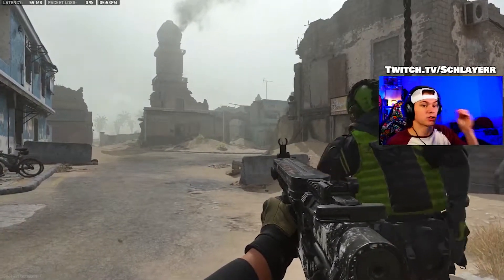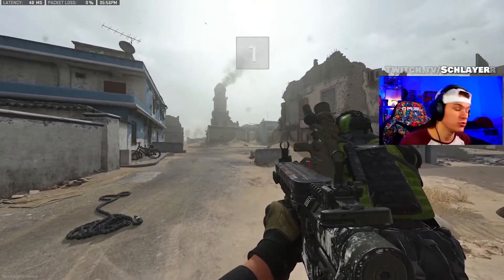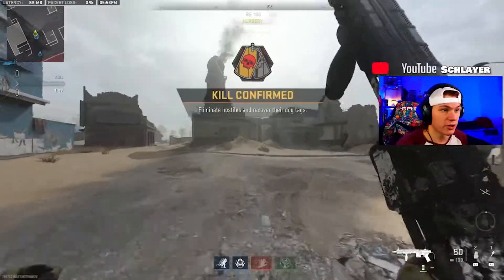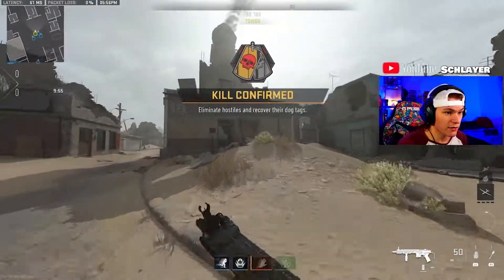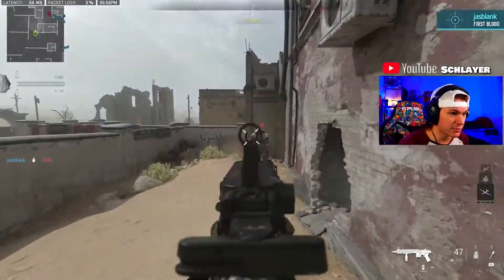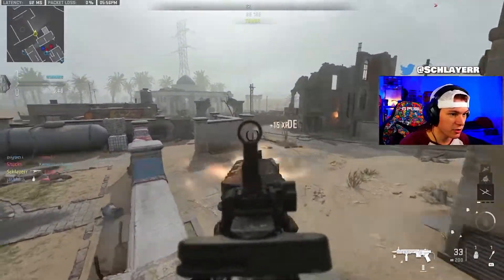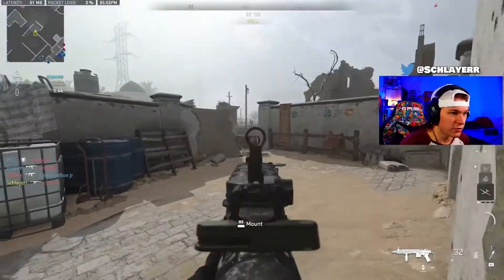We're hopping into Kill Confirmed because it's the easiest and most effective mode for using the decoy grenade. These lobbies have been crazy — every time I've been playing it's just decoy grenades and shots everywhere. Watch this: as soon as one person gets a kill in the middle — yeah, 15 XP. I just got 100 XP, 25 XP for the co-confirm, another 30 for decoy distraction.